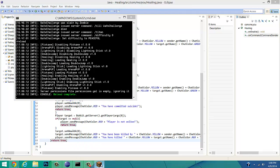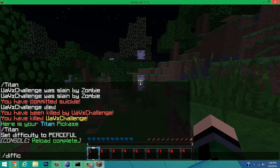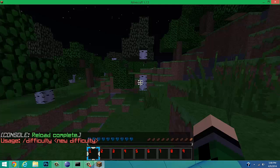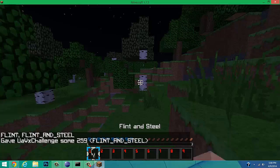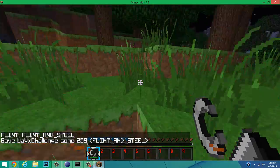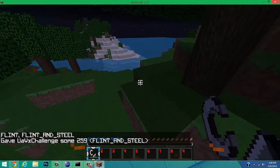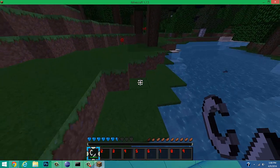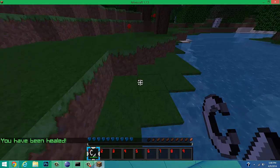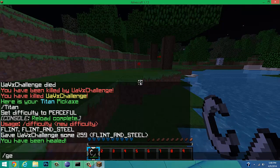Reload the server. Let me set the difficulty and give myself flint and steel so you can see me getting hurt. Set myself on fire — if I can find a water source — and now: heal. As you can see, I've been healed. Now let's do feed for hunger.